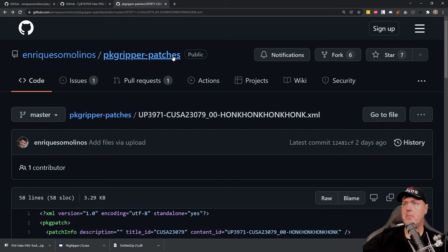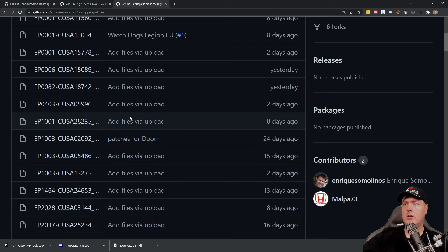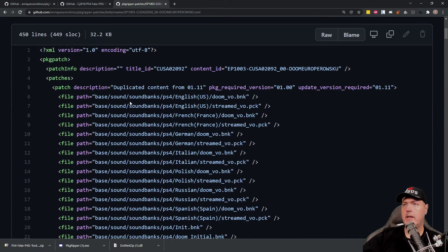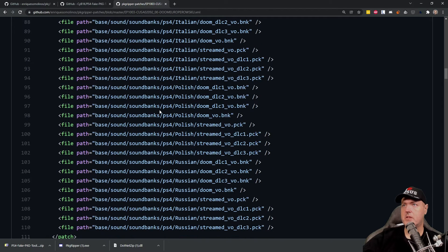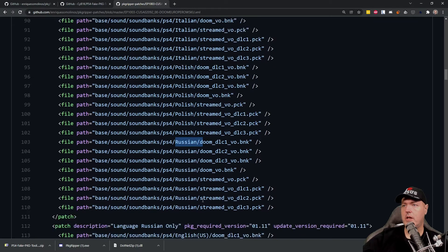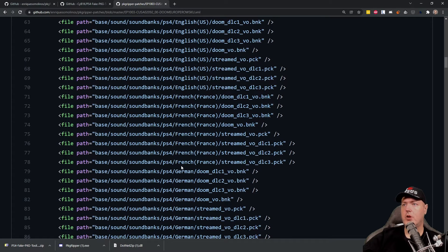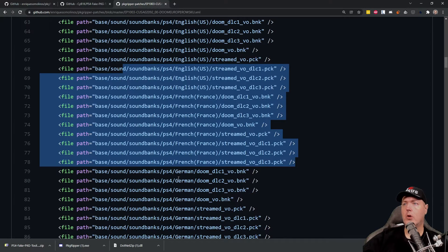Heading back over to where the patches are stored — they're in this public repo. You can come in here, pick one of these, and take a look at the type of modifications being made. This one is for Doom. It says duplicated content from this package; you can scroll down and see there are some sound banks — for Polish, Russian, and a few others. So if you speak German natively, you could remove all of the other packs except for your language file.